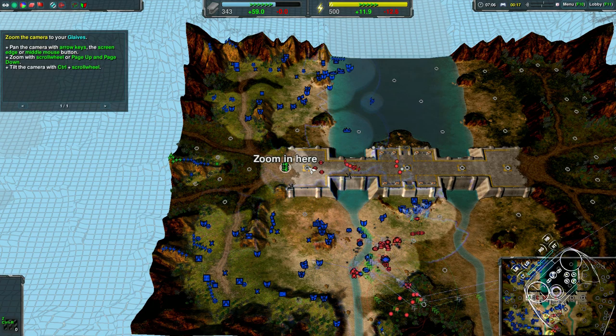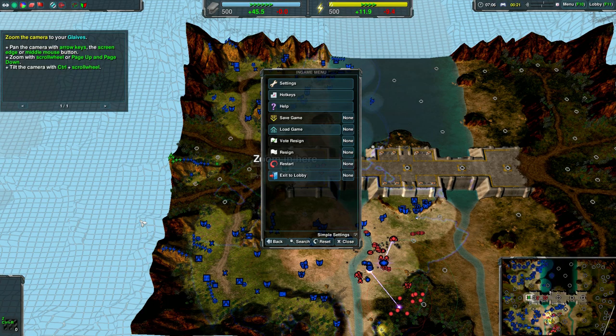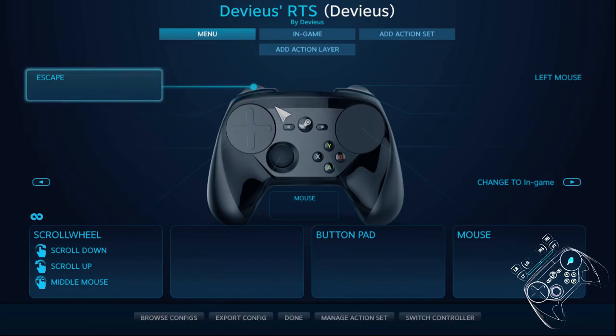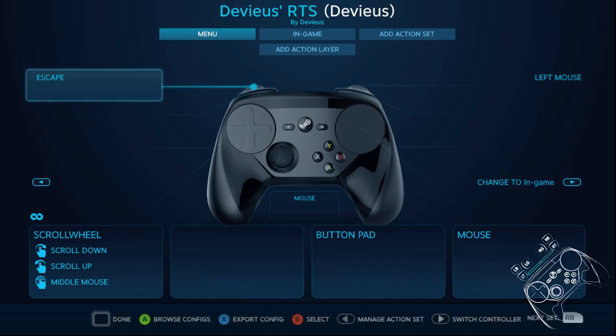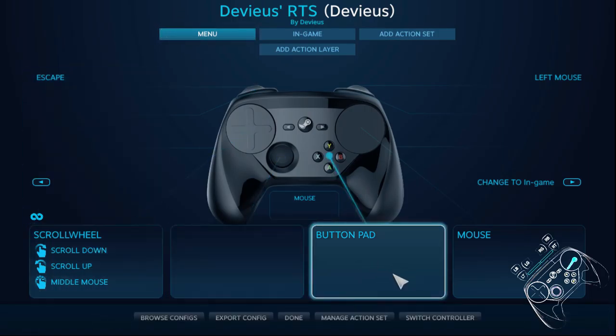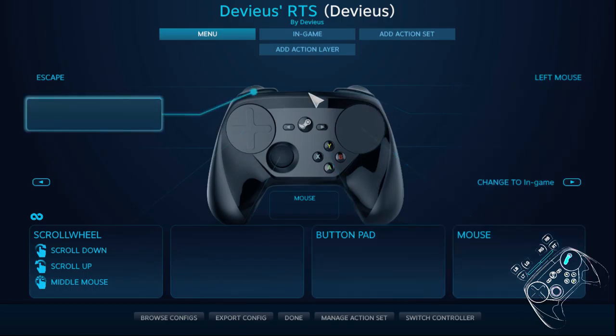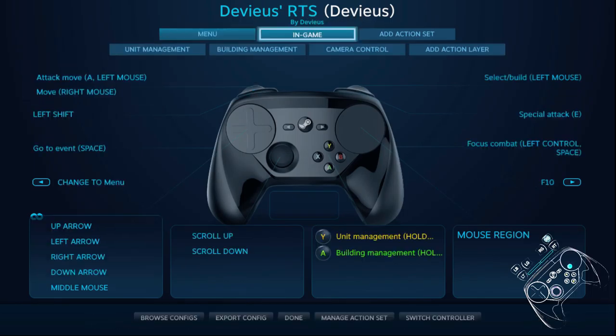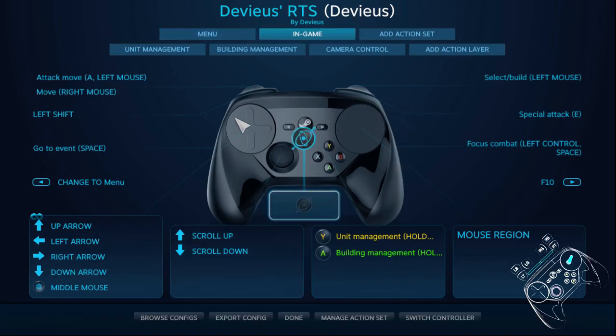Why is there no overlay? Let me go ahead and fix that. Okay, well the game doesn't really like the overlay, so I'm just going to show you what the controls actually are for me. This is the menu set. There's a scroll wheel here, button pad, left mouse escape — these are just to navigate through the menu. And in-game is where all the fun things happen.